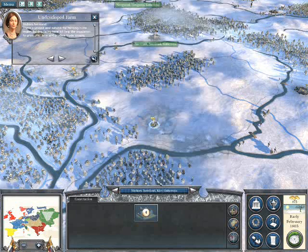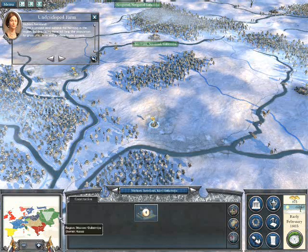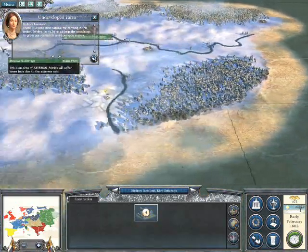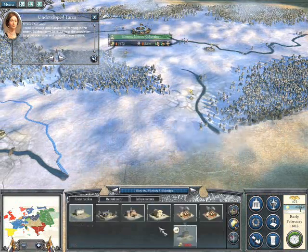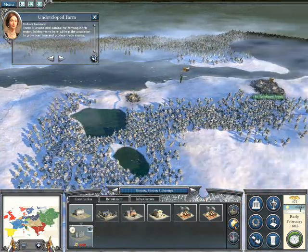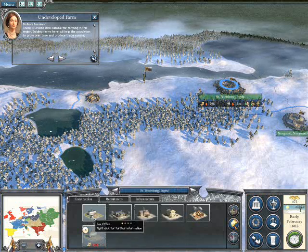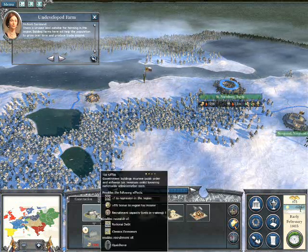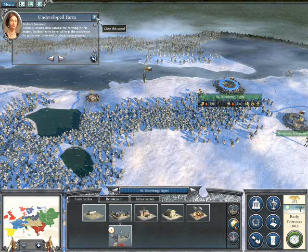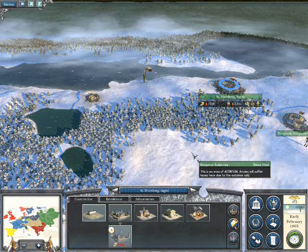Construction report — those are the farms I've already asked for, which is good. There's only one more thing that needs to be done in this turn, and that's to get a Magistrate if I can afford one. Magistrates do give a pretty good increase in income. It's 1,500 for a Magistrate, so I won't be affording one at the moment. The Tax Office doesn't give me very much, just a plus 5 bonus to the region's tax income. So I'm going to wait until the next turn — that is the end of the early February 1805 turn.